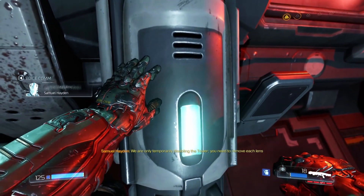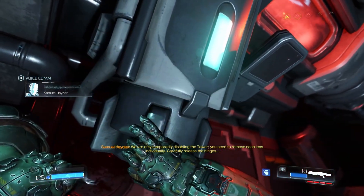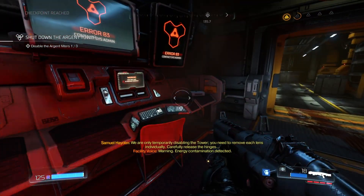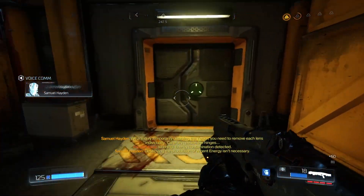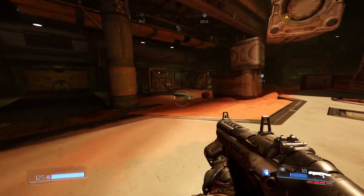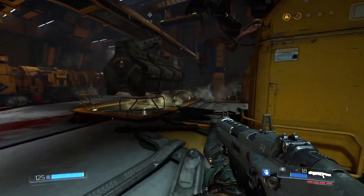In-game voice: 'We're only temporarily disabling the tower. You need to remove each lens individually — carefully release the hinges. Destroying the production of argent energy isn't necessary.' Response: 'No, but it sure is fun.' I just love that — he gave it his honest try, like 'I don't know how to use this so I destroyed it in a fit of rage.'